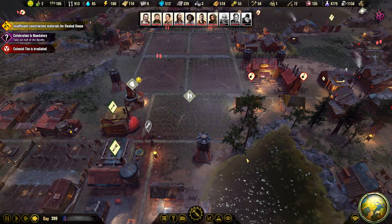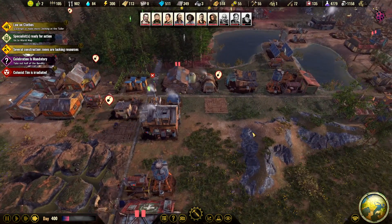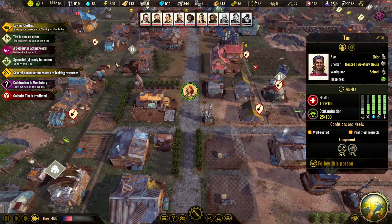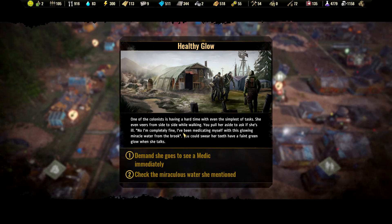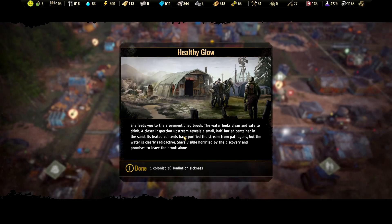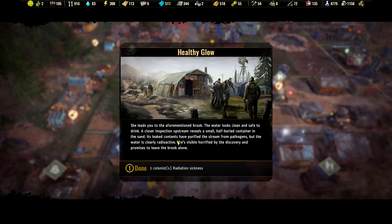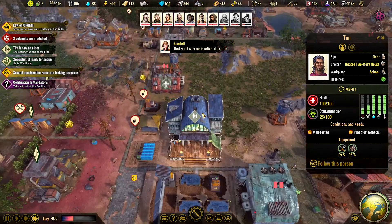We're out of concrete. I'm not sure if there will be an update called Endgame or if the Endgame is the final version. A colonist is having a hard time with the simplest tasks - she even sways from side to side walking. You pull her aside to ask if she's ill. 'No, completely fine. I've been medicating myself with this glowing miracle water.' Check the miracle water - she leads you to the brook. The water looks clean but close inspection upstream reveals a small half-buried container leaking contents that purify the stream from pathogens, but the water is clearly radioactive. Don't drink the polluted water.